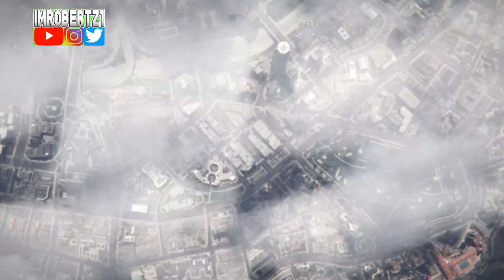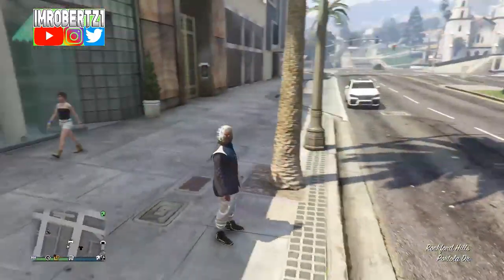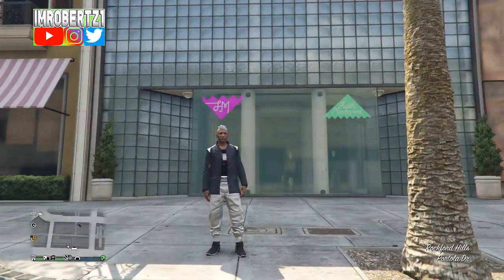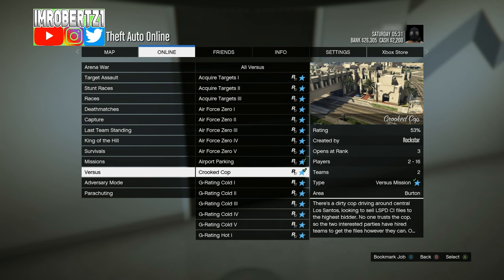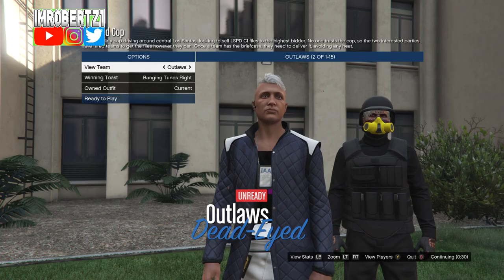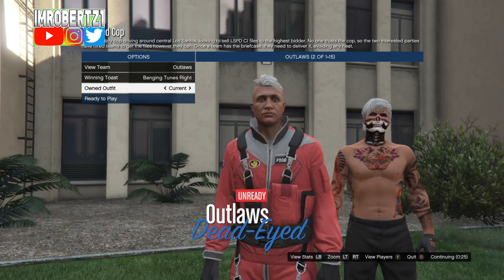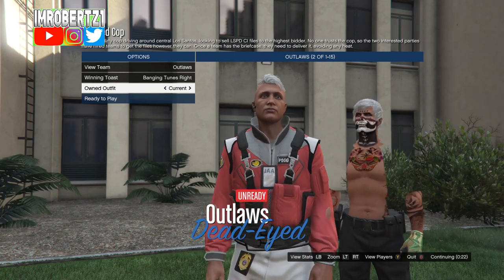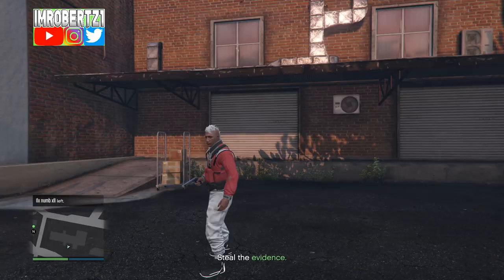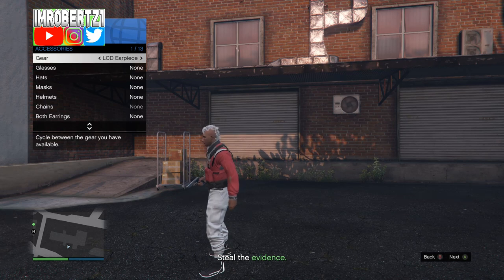Once you get online, this is the Alphadesk glitch. Now go to Jobs, Play Jobs, Rockstar Created, Versus, then start up Crooked Cop. Make sure you set your outfits to Play Your Own. Once you load into the outfit selection, hit one to the right then one to the left. When the mission starts up, hold down select, go to Gear, then add an earpiece, then pull up your phone and quit the job.